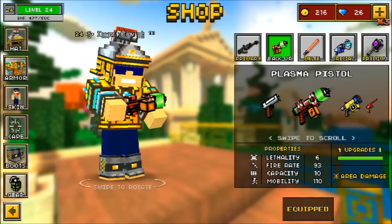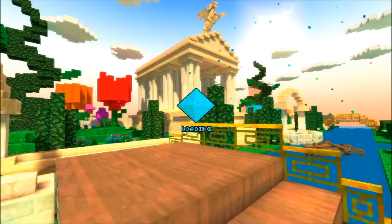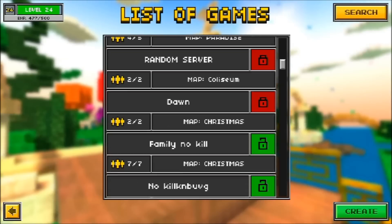At a higher level, good luck trying to use this gun because it takes a heck of a lot of shots to take a ruby armored player out, and pretty much everybody at a higher level will have a better gun than the Plasma Pistol, so you're better off just using something else.